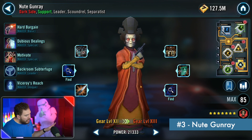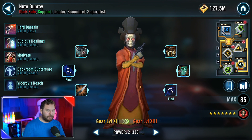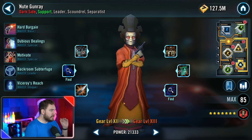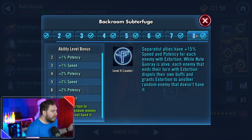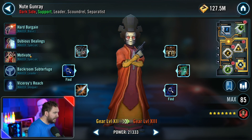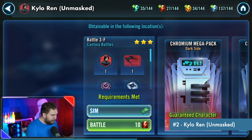Nute Gunray is one of the most clever reworks ever seen — his kit fools the opponent's AI in fantastic ways. He's very easily accessible in the Squad Arena store. If you're trying to knock out the Padme legendary event with minimum requirements, put him as the lead — he doesn't even need Zetas on his leadership. It really comes down to how powerful Extortion is, with about six or seven layers of benefits. He forms a variety of Scoundrel and Separatist teams with so many options.